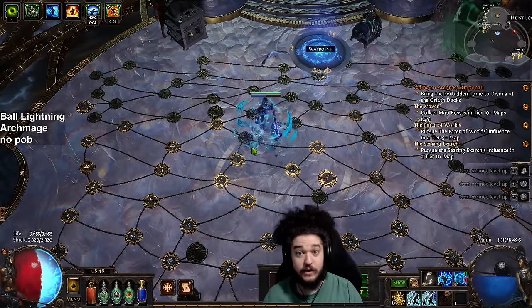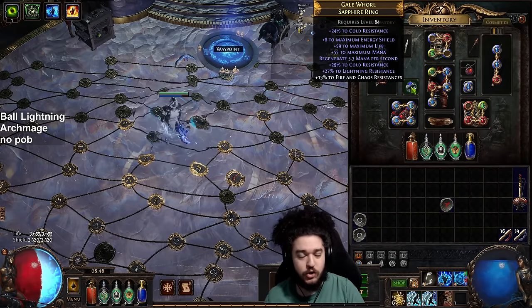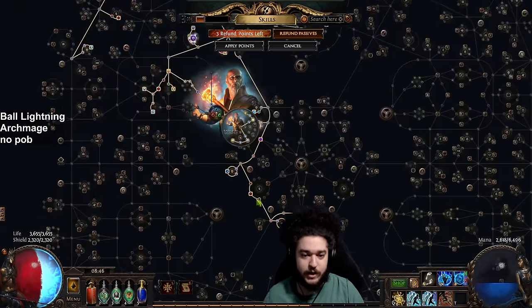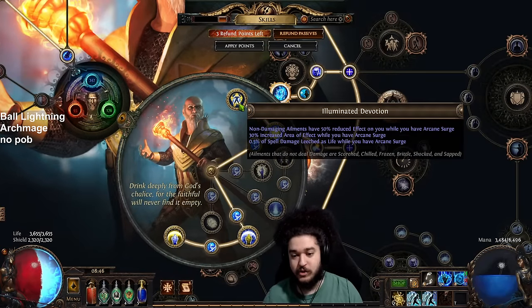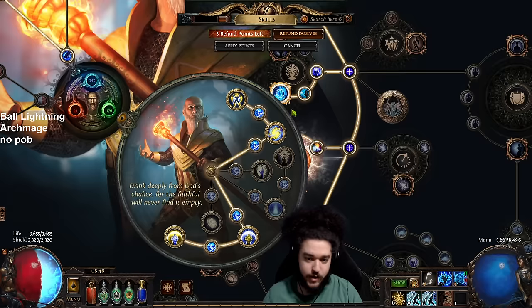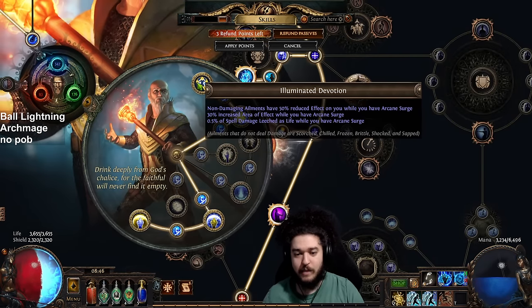We're also taking the evasion mastery — not for evasion itself, but for suppression. So right now we're building the next defensive layer into the build: spell suppression. Before I had a unique ring equipped that was giving me life leech, but one of the nice things about Illuminated Devotion is it also provides a source of life leech, so I don't have to hunt for a cluster jewel or sacrifice a ring.